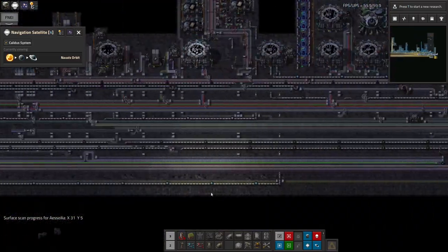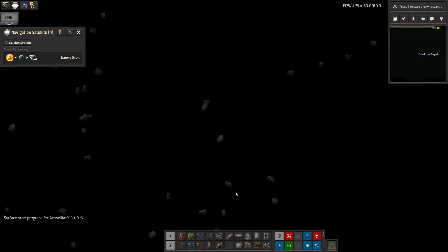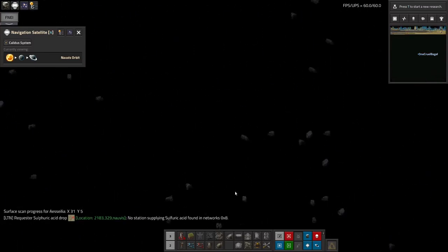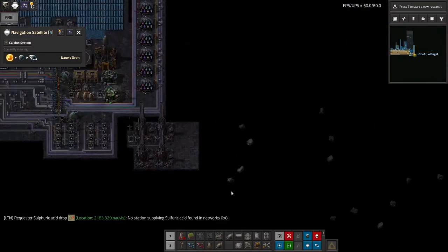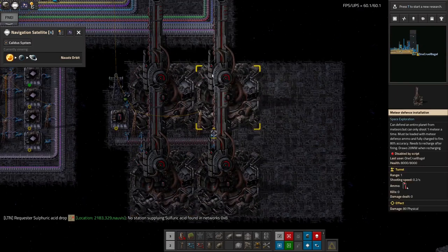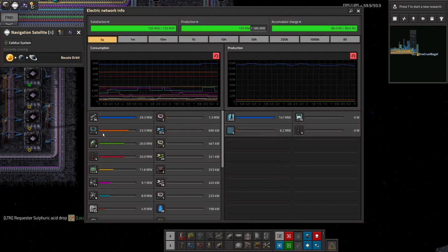I've also got a bit fed up of meteorites hitting my space base. You can see how many of them are just littering — well, there isn't any ground out here, this is supposedly space. So I've set up some meteor defence installations here. These are rather power hungry — they are now the third most power-hungry thing.